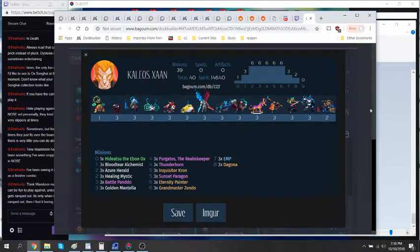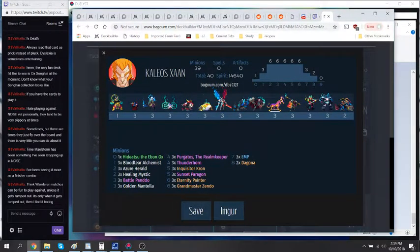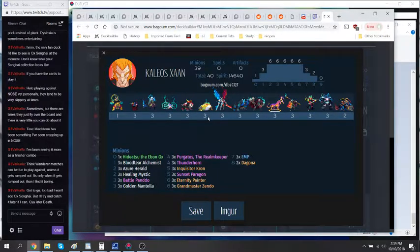So the general idea is: curve out. Fun fact about Ox — he does actually work with Thunderhorn and Purgatos' effect. Both of these effects go off on Ox. So generally you just need to play and curve out. Mantella is a really smart Ox card for a couple of reasons — it's not a bad card by any means. It's a 3-drop that usually gives you a 1-drop, and that's a pretty big deal because it can 2-for-1 for your trial very frequently. It lets us not feel bad about only having one 1-drop in the deck — now we effectively have two, but one of them also doubles as our 2-drop.